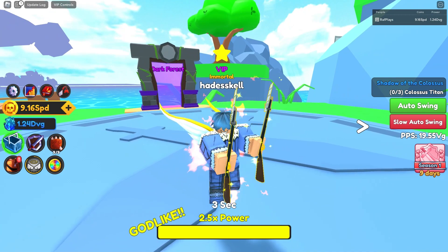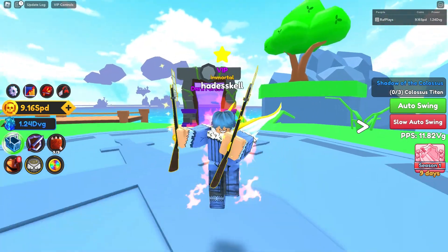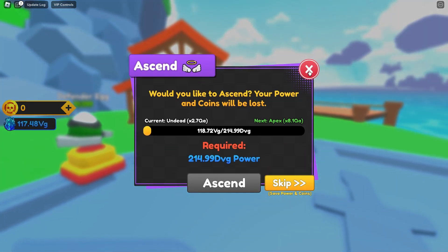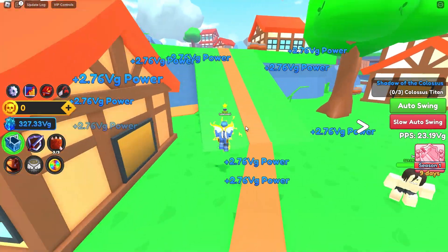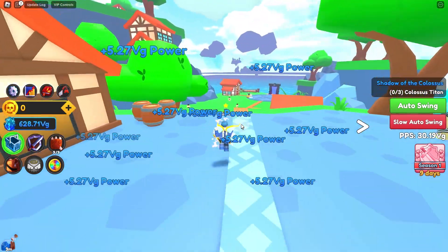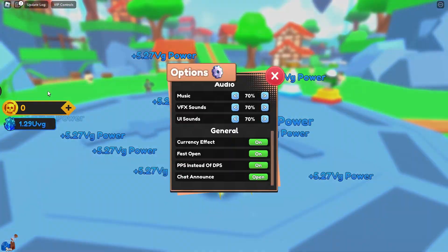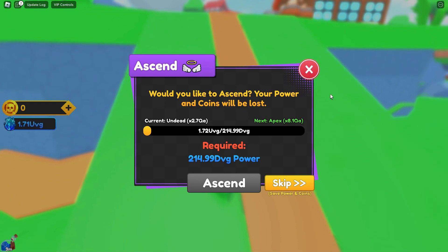Hopefully this helped you guys see what this quality of life update was really about and what changes they added. Now we're back — we have enough to ascend and we've made it to undead! We are now getting about 3 VG power per click and around 40 VG in total. With a power potion that'll probably double, and with better swords and enchants power will grow even faster. We're already about to hit 1 DVG/UVG — this shows the massive difference ascending to undead makes.